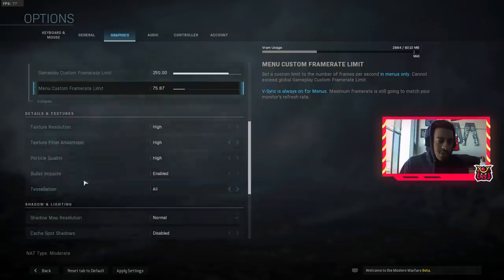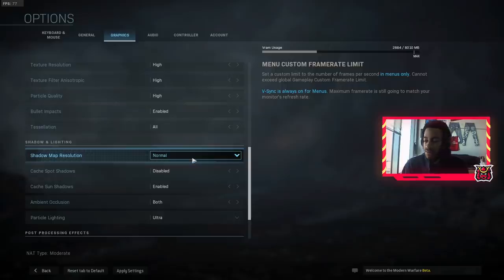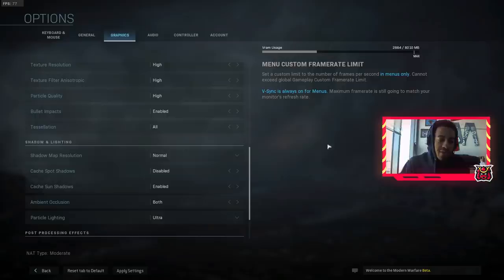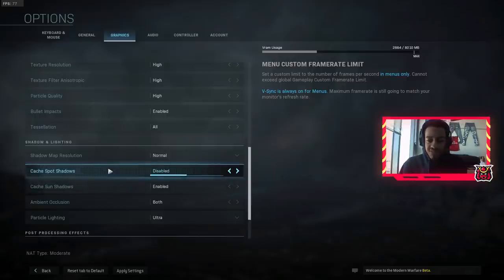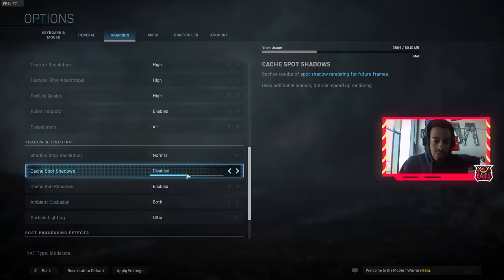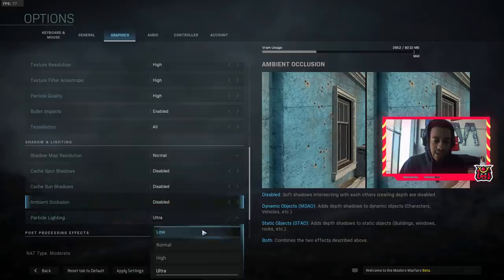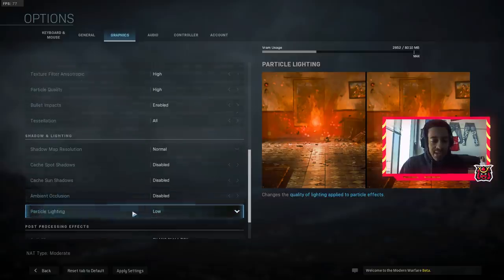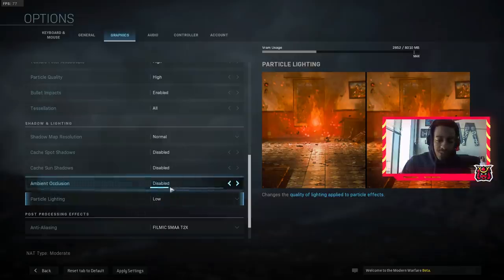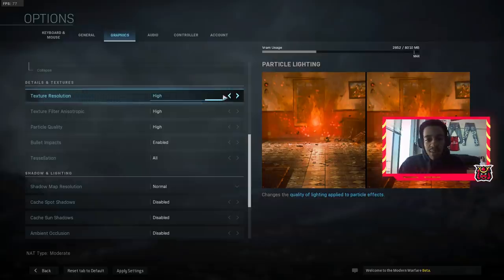Before we go to textures and details, let's talk about shadows. One thing that takes up a lot of VRAM and resources from your graphics card is shadows and lighting. Shadows are really graphics-intensive, so if you want to save resources for gameplay you want to turn off or put as low as possible any shadows you can. Disable ambient occlusion if you really want to. Particle lighting on low — these aren't really changing gameplay, so having those disabled or low will give you more FPS.